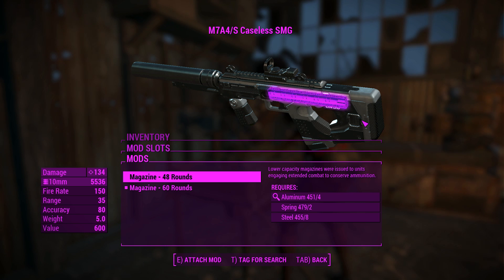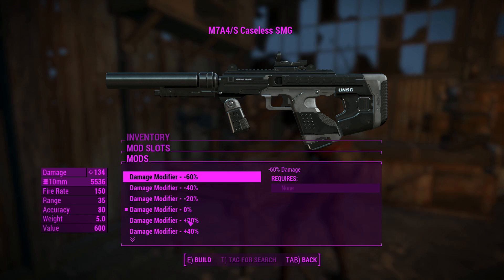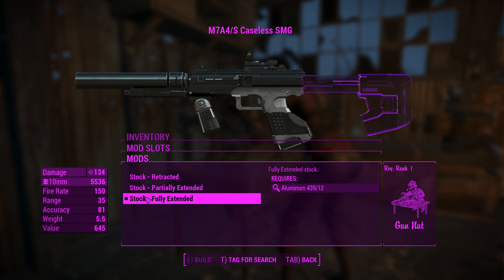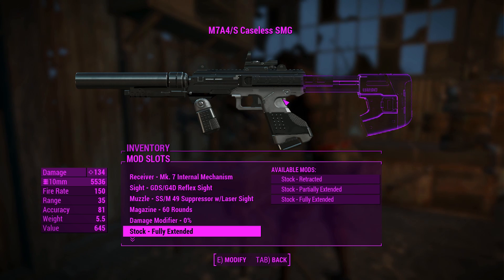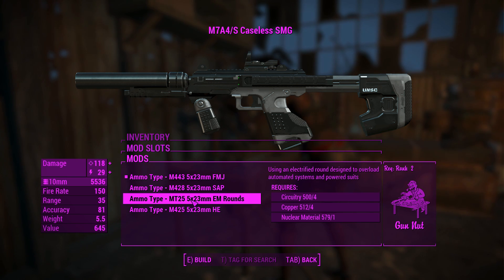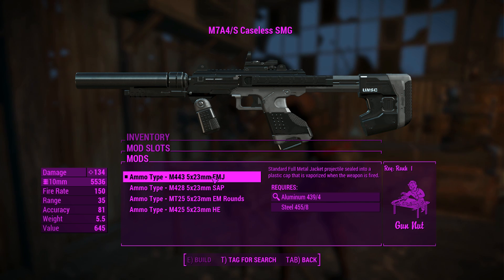Maybe if the magazine extended back a little bit. Speaking of extending, there's a damage modifier here. Moving on, you can extend the stock out, and fully extending it actually requires a rank of Gun Nut and aluminium — so I'm guessing you're actually crafting that stock. You can also change the ammo type, which is interesting. You have SAP rounds for armor penetration, EM rounds for maybe killing robots with a bit of energy damage, HE rounds for explosive, and the typical FMJ.